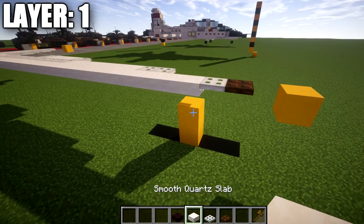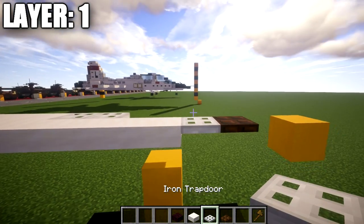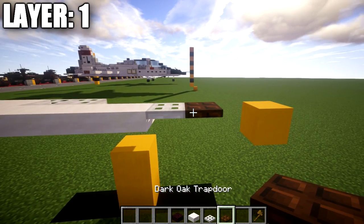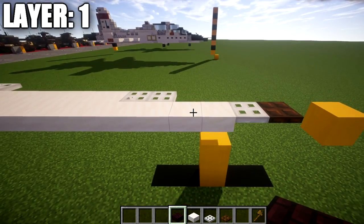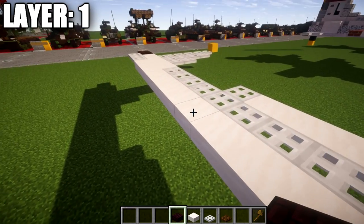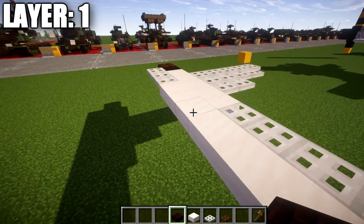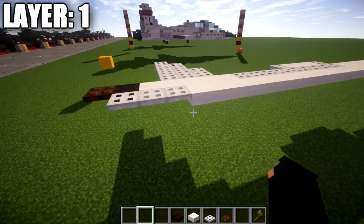To get started, we're going to take our smooth quartz top slab and place it down. Coming off of it toward the front, we're going to place down an iron trap door and a dark oak trapdoor. We then want to go ahead and place down twenty-one quartz top slabs back, followed by three iron trap doors. Note that we will be using smooth quartz top slabs throughout the entire build — if I say just 'quartz slabs,' that means smooth quartz, because it creates a nicer blend for the structure.